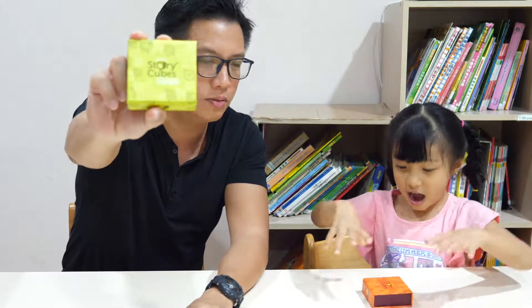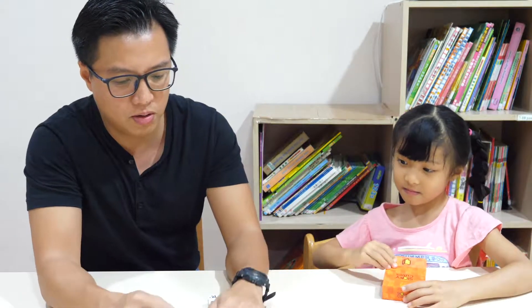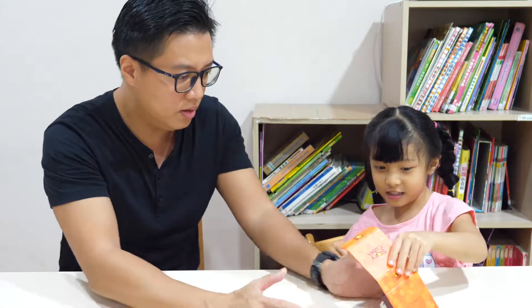Let's show the boxes. I got the green one — look, I got the orange one. What's the difference? Let's open it. Wow, so there's so many dices here!